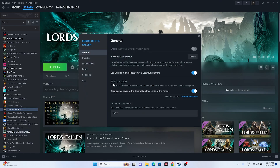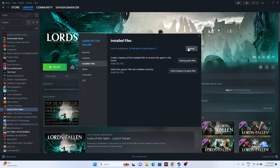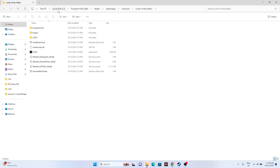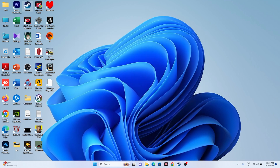The first way: select the game in Steam, right-click, go to Properties, go to Installed Files, and click Browse. That will redirect you to the installation folder — the path is This PC > Local C > Program Files (x86) > Steam > SteamApps > Common > [game folder]. From there you can launch the game directly.